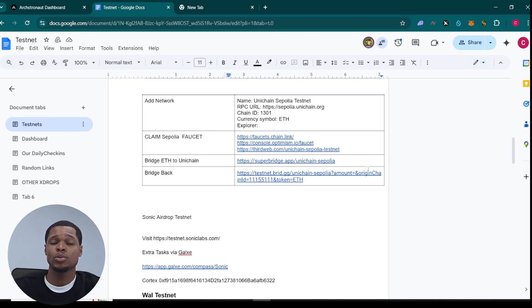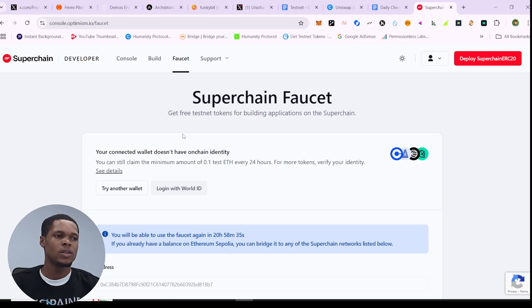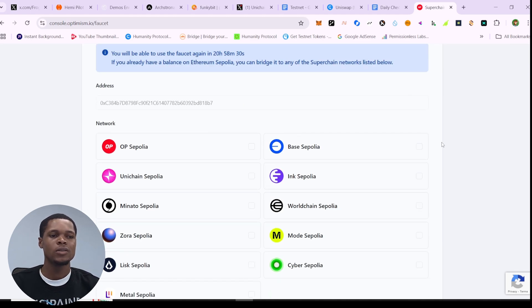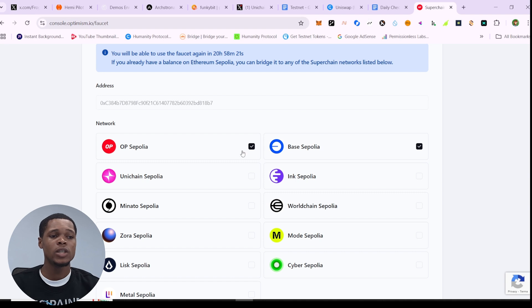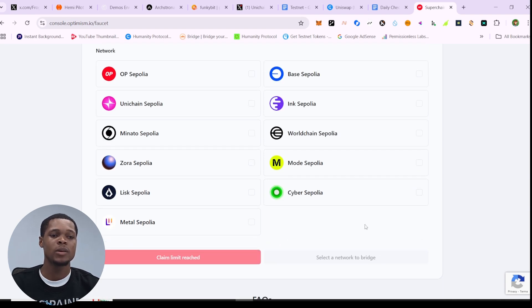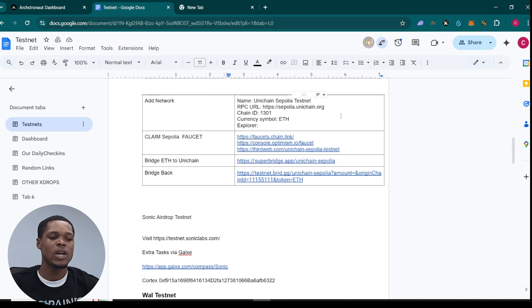This airdrop is pretty much simple — there is no dashboard or anything. It's just for you to complete a lot of bridging tasks. First, go ahead and claim the faucet. All you need to do is log in and connect your GitHub account, then connect your wallet. Select Ethereum Sepolia and click claim. I've already claimed a few hours ago, so I need to wait 35 hours to claim again. The URL is console.optimizing.io/faucet.